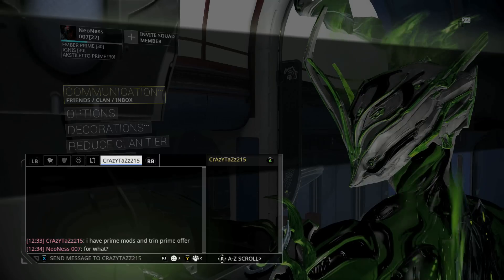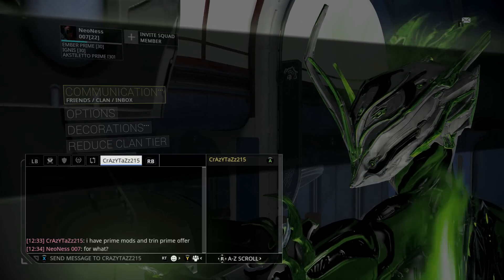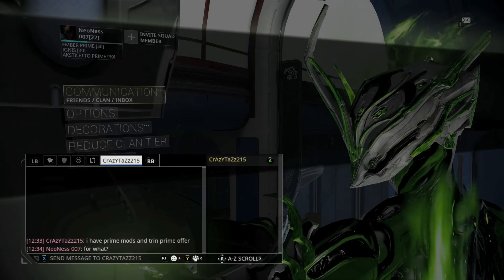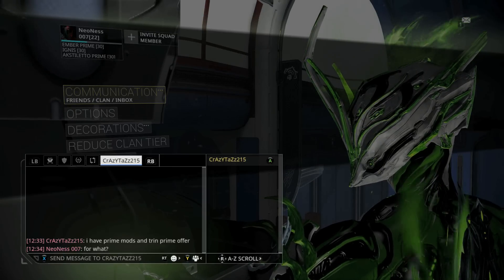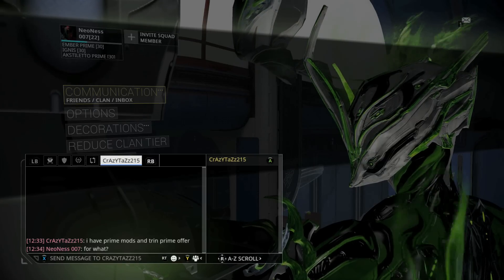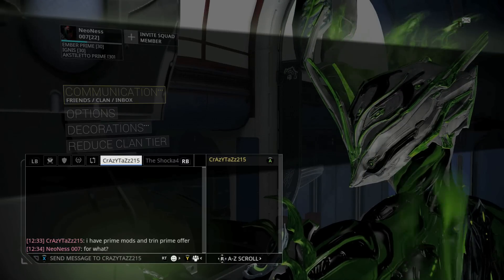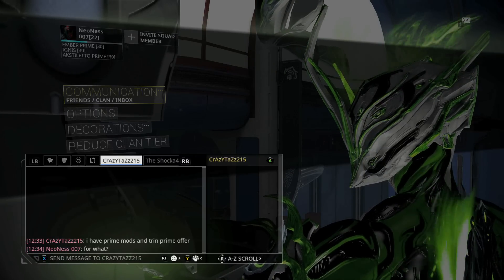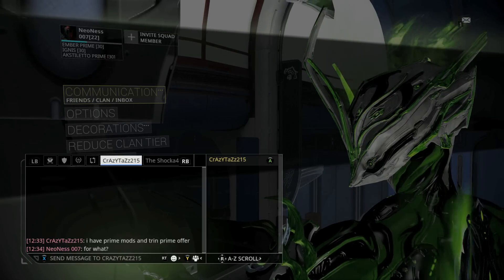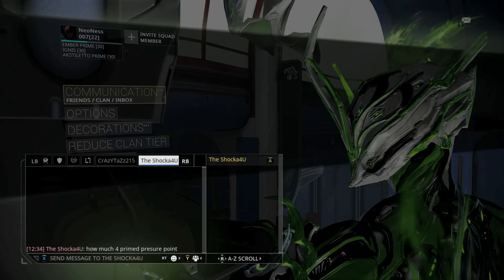If it's vaulted, hell no — I'll wait. When you get vaulted sets, you hold on to that stuff. I won't sell a vaulted set until it's been gone so long that people are really willing to spend a lot of plat on it. All the vaulted stuff I'm holding onto, except some sets — I don't really care about all the weapon sets even if they're vaulted.